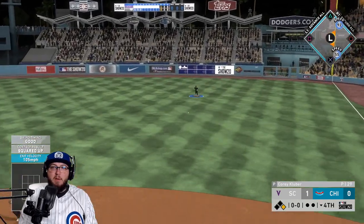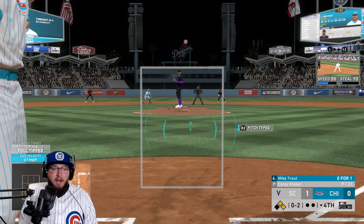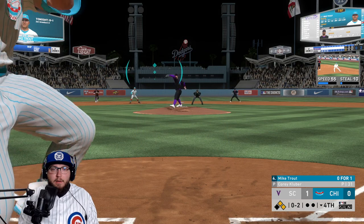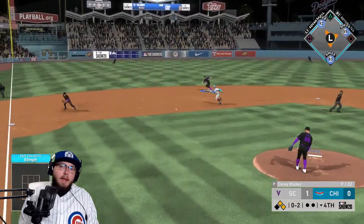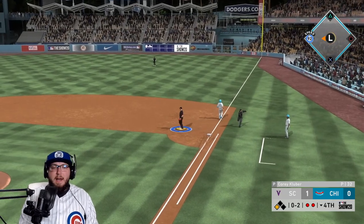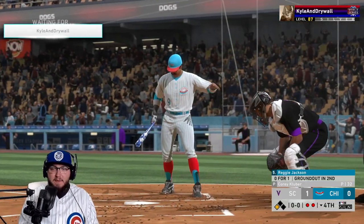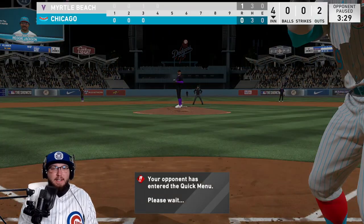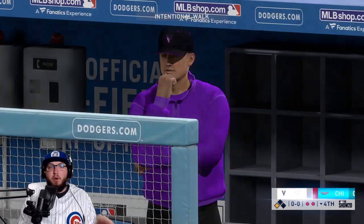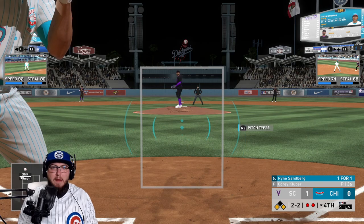Gorman gets a base hit and we have two guys on, zero outs. Solid contact by Trout — and he gets that one. Oh my god, run down the line — double play, are you kidding me? Sinker below the zone — I deserve it. But we brought Tatis to the hole. Two and two, big spot — clutch, baby.